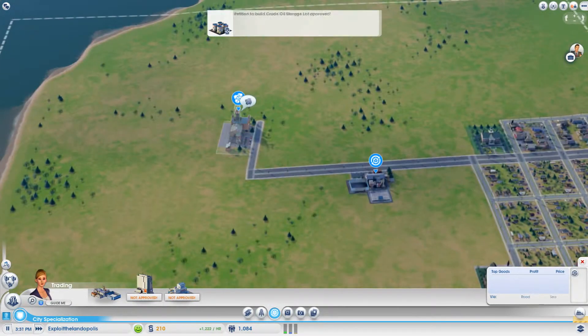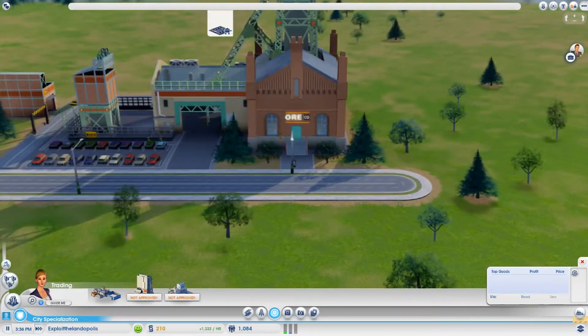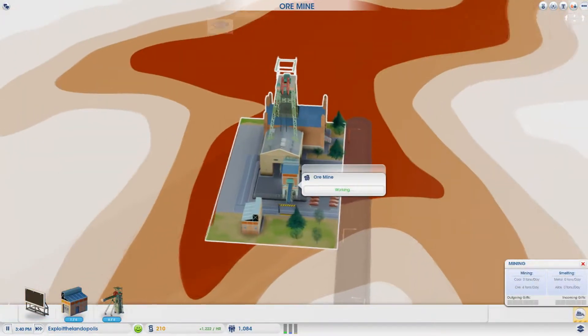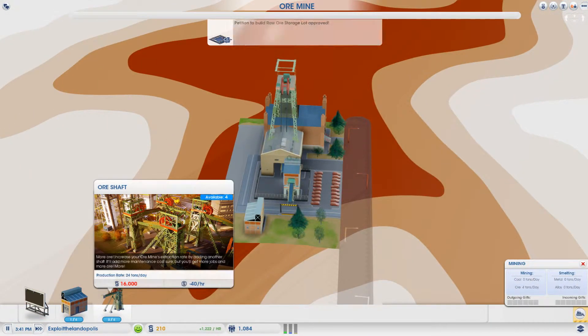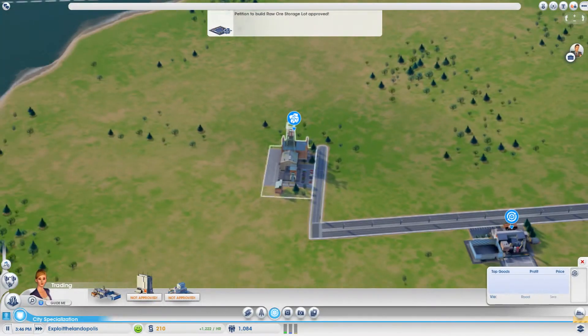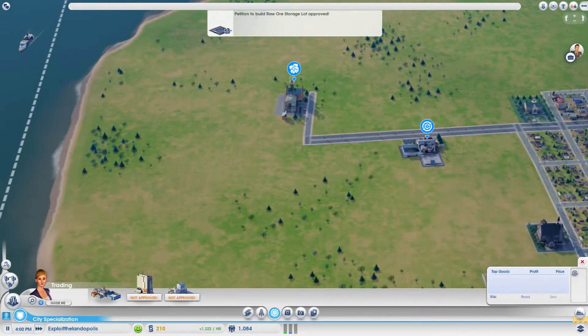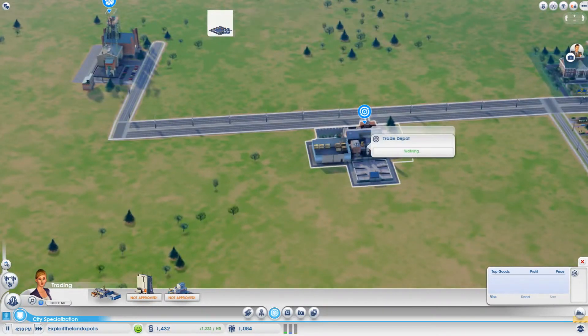We can go to manage global deliveries and export 10 tons of ore for almost 7,000 simoleons. This is going to make us tons of money. We're already producing and we can increase our raw extraction delivery rates if we edit our ore mine. Should we add another extraction module? It's going to cost a lot but we can increase how much we extract.